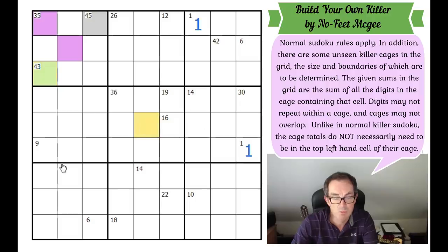The 43 cage — that's got to be an eight-cell cage. The most important number in killer Sudoku is 45, which is what we get when we add up all the digits from one to nine. A 43 cage could only be missing a two, so it must be an eight-cell cage, because you can't miss two digits and make them add up to two.